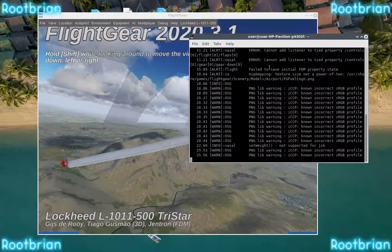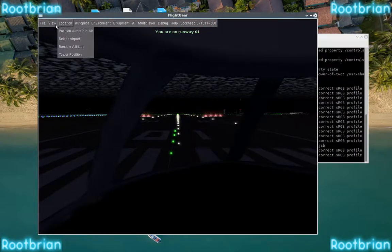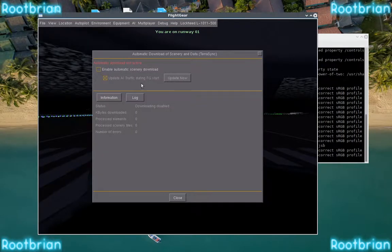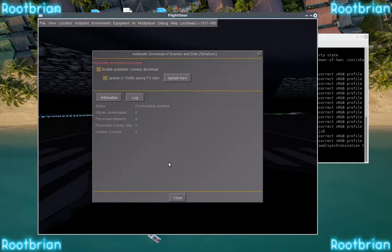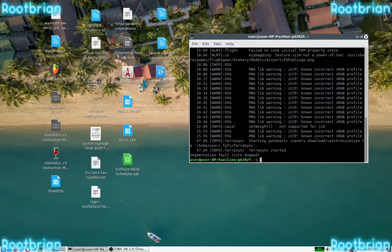You have to enable it manually. There we are — scenery download. I have to enable it in-game. Oh, it crashes immediately. Well, at least you can see it.